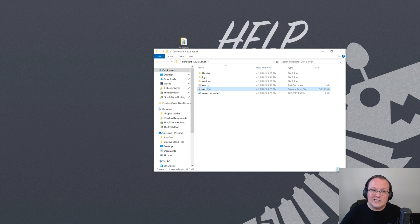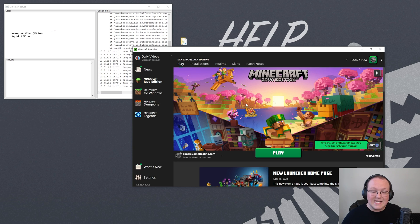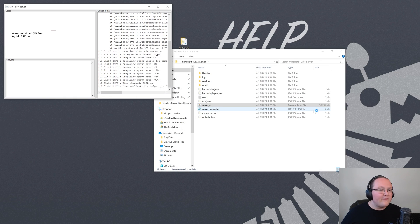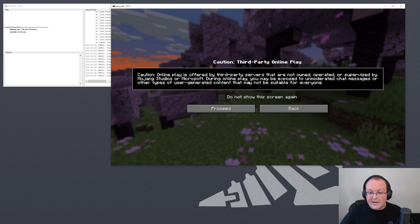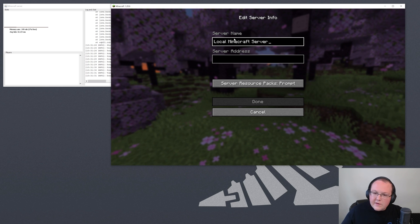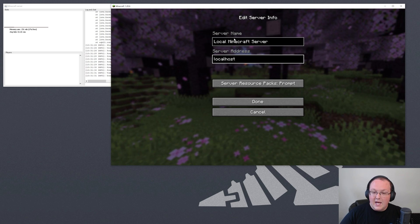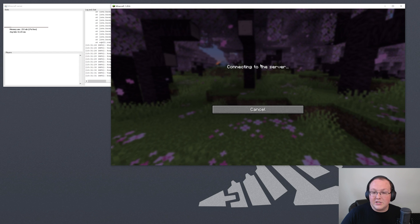Now when we double-click on server.jar, the server will actually start. At this point, you're the only person that can join, but it's good to test it first to make sure everything is working. Open up Minecraft 1.20.6, go to Multiplayer, click Proceed, and add a server. Name it 'Local Minecraft Server' and for the server address enter 'localhost' - all one word - then click Done. The server will resolve, and you can double-click to join it.